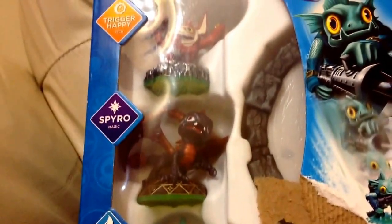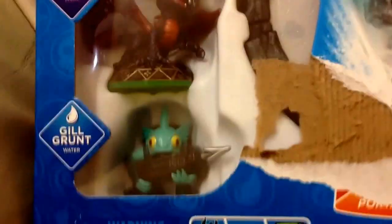So in Skylanders Spyro's Adventure, first we have Trigger Happy. I was about to say Trigger Snappy - you guys probably don't have that. Spyro and the robot.